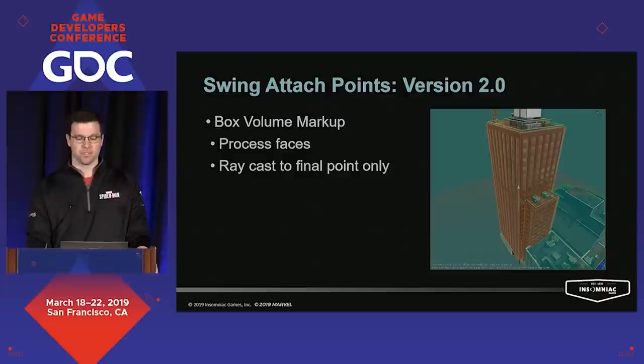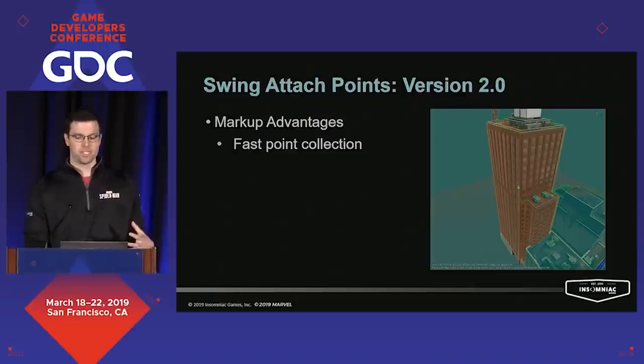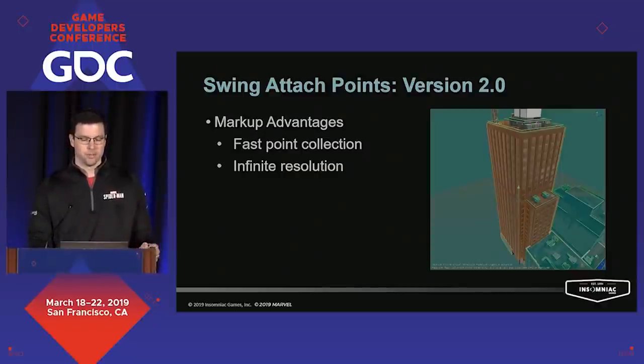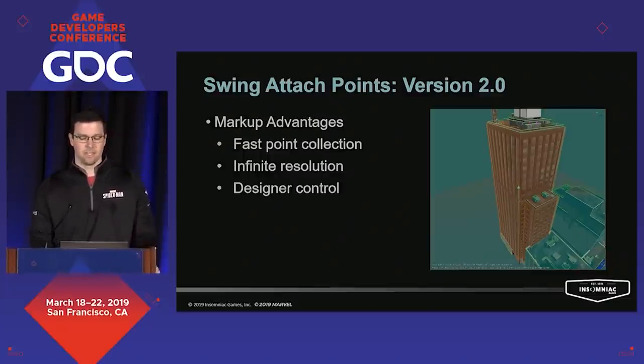We decided to use a markup-based approach by wrapping our buildings in box volumes that approximate the shape of the building. We could find those nearby volumes, process them face-by-face, and then perform a final ray cast to get the true attach point on the geometry. Moving to markup provided a number of advantages: point collection was really fast using a cache-friendly sphere database. By using the shape information, we effectively had infinite resolution for point placement on each face of the volume, allowing us to easily find edges and corners. By using markup, we could also afford designers a lot of additional control over gameplay aspects like custom swing parameters.